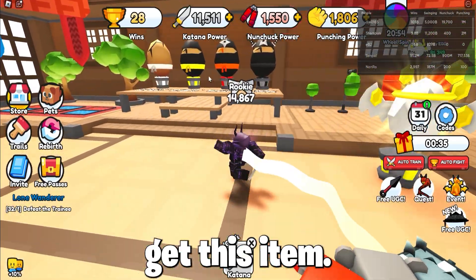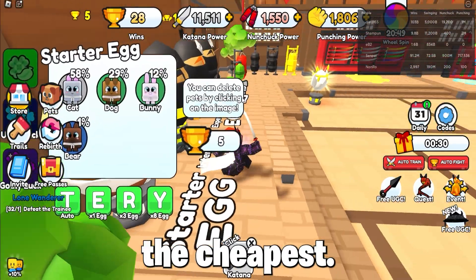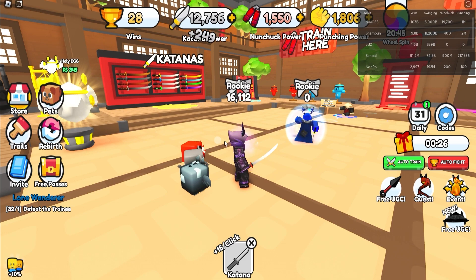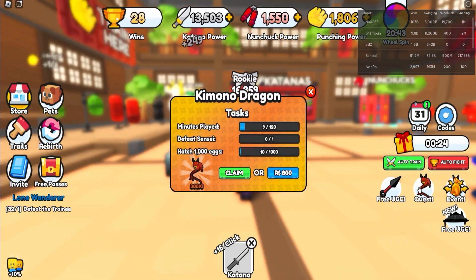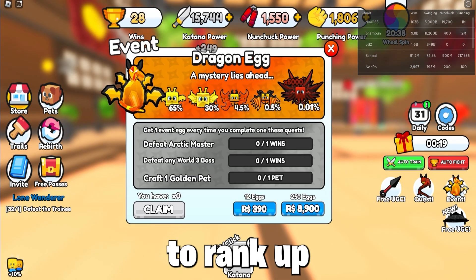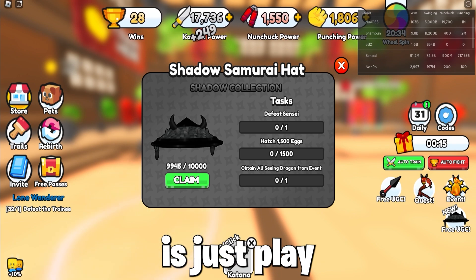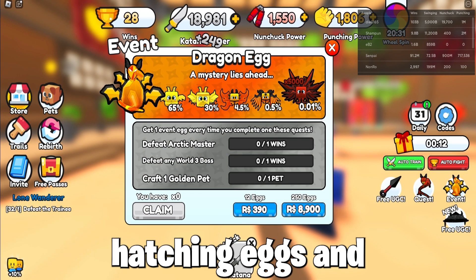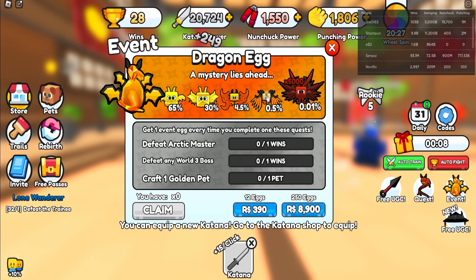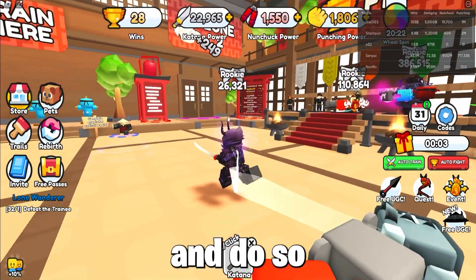I will show you how to get this item. First, get some wins, and I've hatched the first egg as it's the cheapest. You can get a free OP in-game pet to rank up to the next world for the quests. That is really just play for two hours while AFK hatching eggs, and defeating the Sensei is easy. The hardest part is getting the All-Seeing pets, as that's quite hard and challenging.